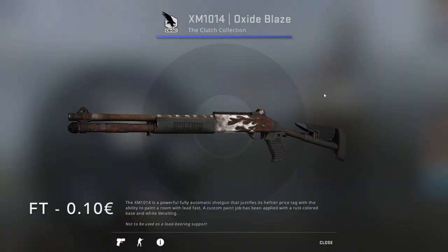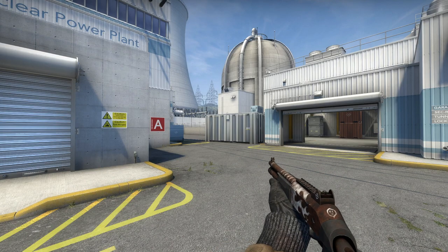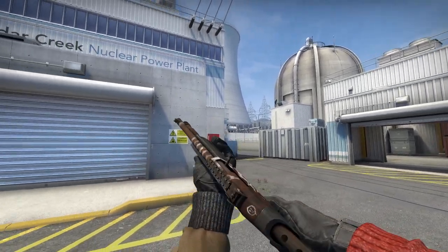For the XM1014, the Oxide Blaze is the obvious choice from the Clutch Collection in Field-Tested for only 10 cents. It's like the Deagle Blaze but in a different color scheme, with rust and white flames.